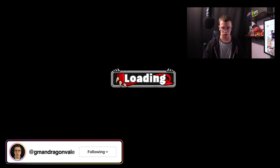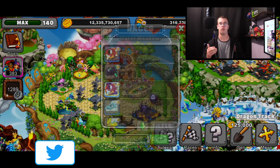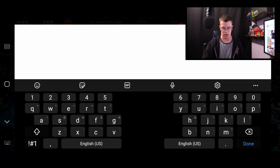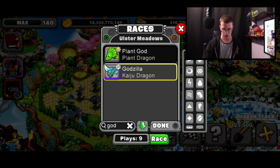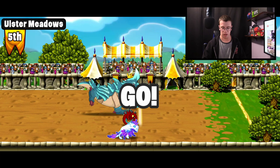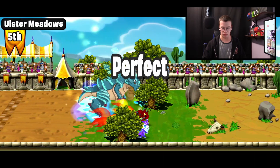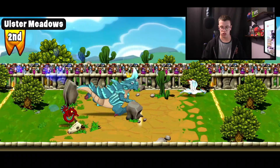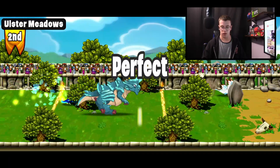I actually want to race Zella against Godzilla to see if there's an actual size difference. Let's do another race and see which is bigger — Zella or Godzilla. They're pretty much almost the exact same height. I think Godzilla is just slightly bigger just because of body mass and stuff like that. But that is the Zella Dragon in Dragonvale.